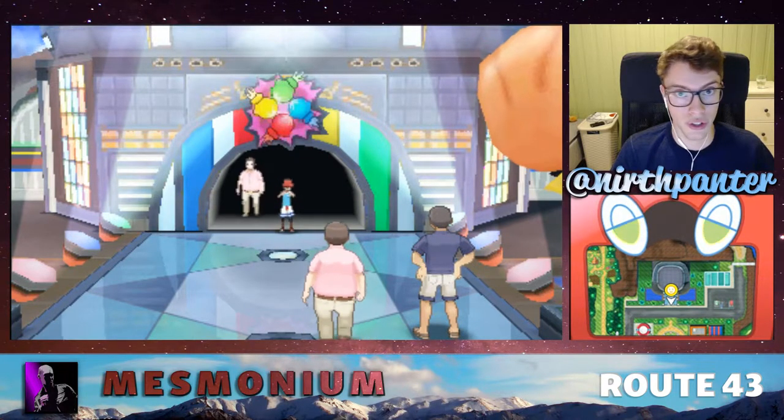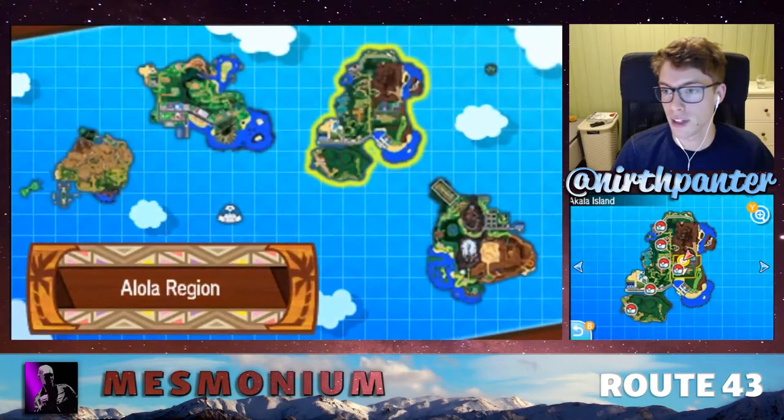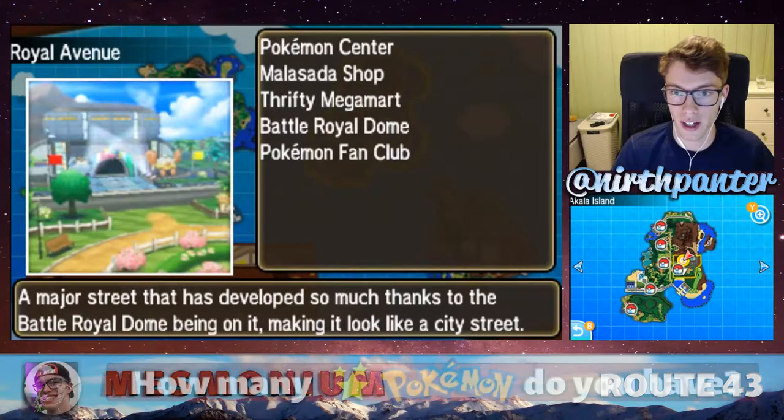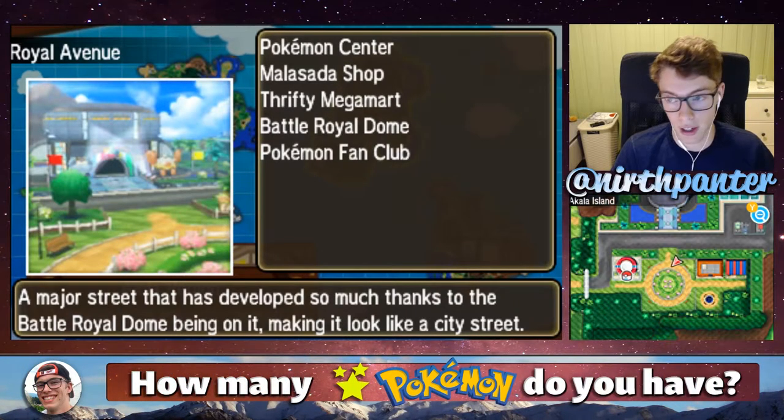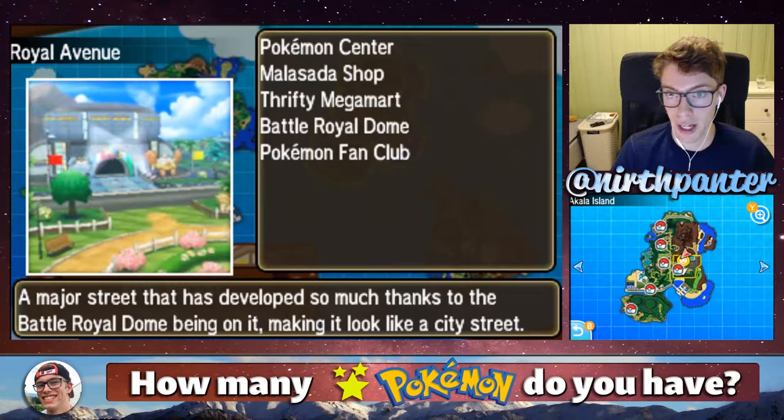You need battle points in order to get this item, and you want to head over to Akala Island. It is here on the map, and then if you fly to Royal Avenue, you can head from the Pokemon Center up to this building called the Battle Royal Dome.